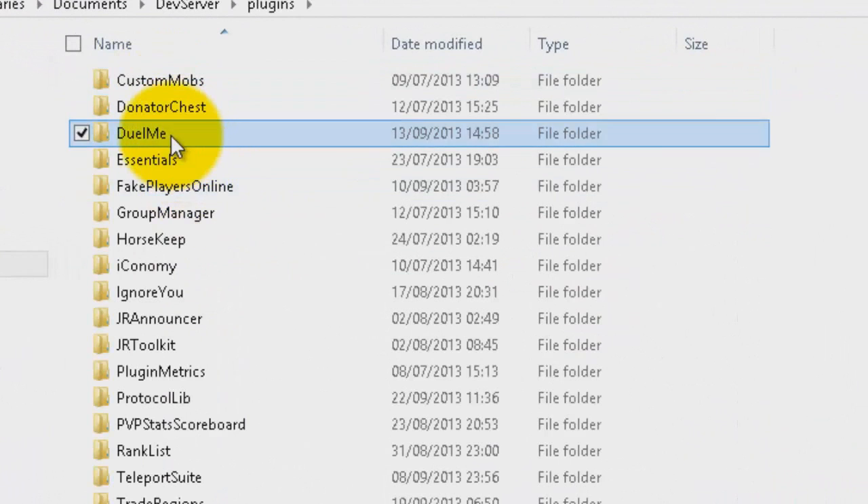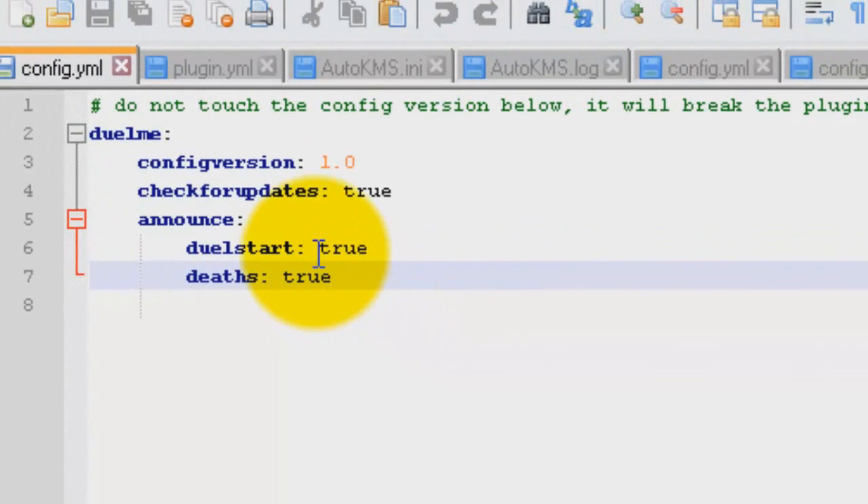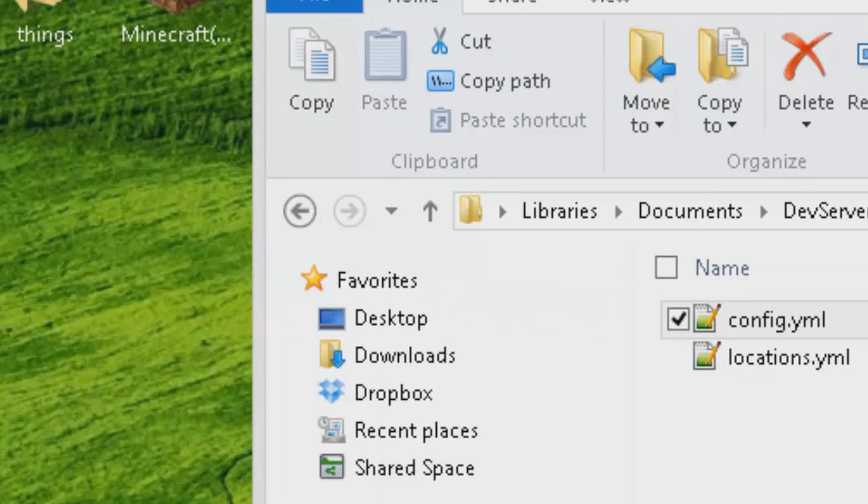So on the dev server, in the plugins folder, under Duelme — I'll show you the config file it generates. When you start up your server with the plugin, these are the two files that will be made.